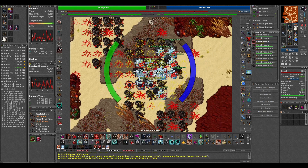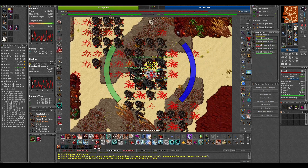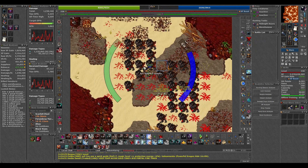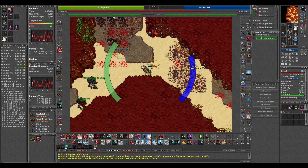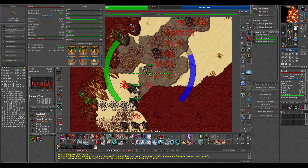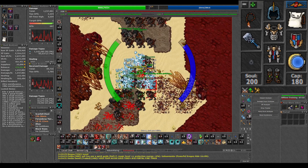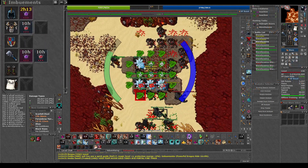Hello! So with Werehyena Shaman being the boosted creature today, the spawn of werehyenas in Darashia is amazing. So I went there on my level 538 Elite Knight. I had some good equipment on and I used double mana lich and double life lich when I hunted here.